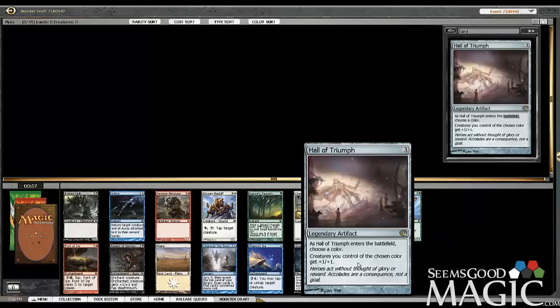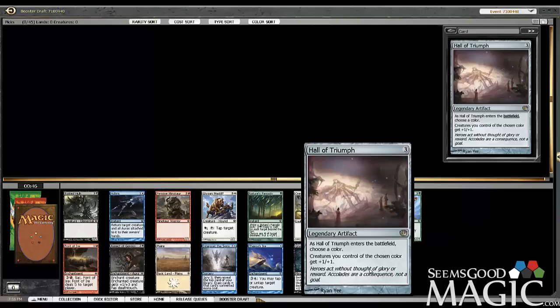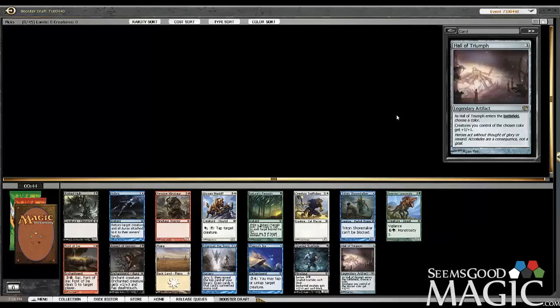Our rare is Hall of Triumph. Kind of cool if I'm tribal. This card must work really well with the Minotaur strategy, which is cool. There's also maybe a Satyr strategy. Hall of Triumph's cool, but I don't think I want to pick it.